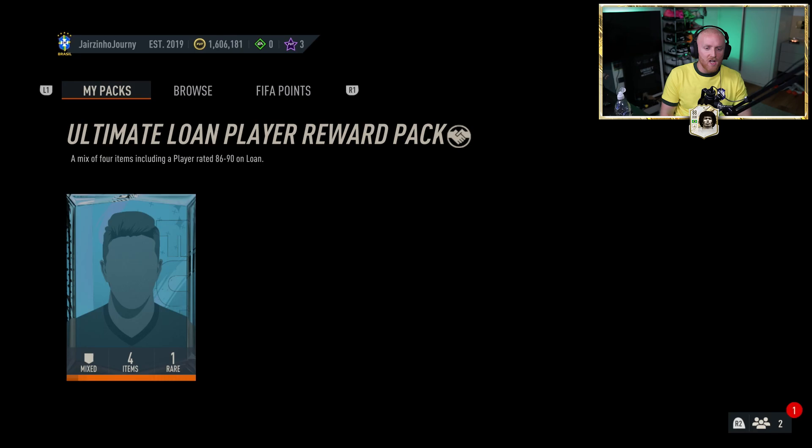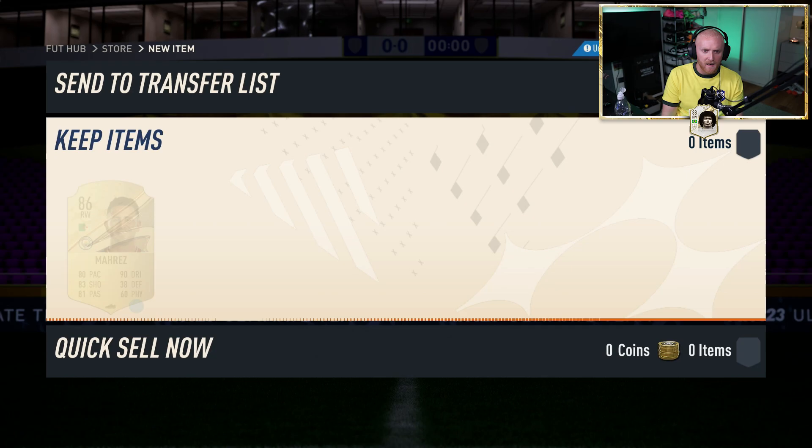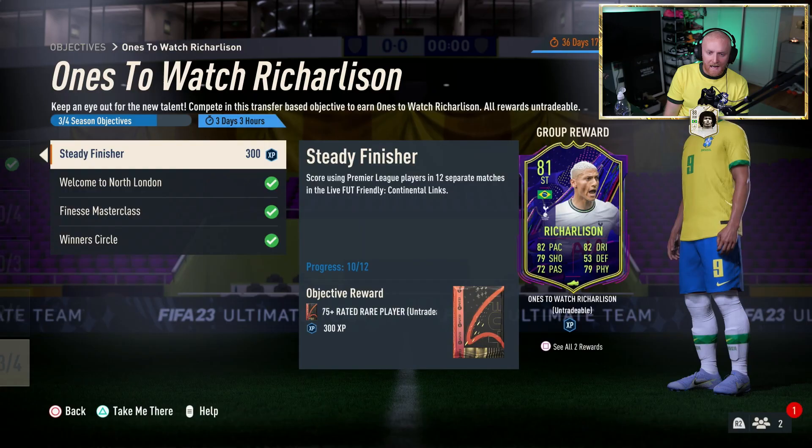An 86-to-90 rated on loan — give us an Erling Haaland so he can try him out in friendlies. Come on, give us Haaland. He's giving us a gold sound — surely there's a player waiting in here as well. There has to be a player. 1,000 coins. Riyad Mahrez. Not the Manchester City player I wanted.